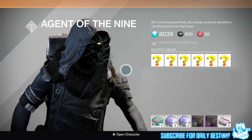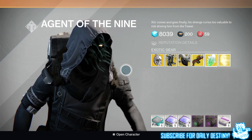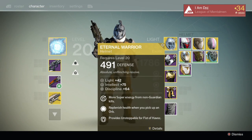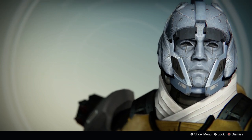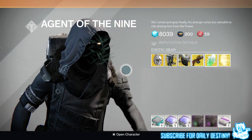We're going to start with the Titan and I predict he's going to bring the Eternal Warrior helmet. This is a helmet that looks absolutely incredible — looks way better than it performs. Its mods are: more super energy from non-Guardian kills, replenish health when you pick up an orb, and provides Unstoppable for Fist of Havoc. I already own it and have maxed it out and now it's just left stale because I've got much better Titan helmets.